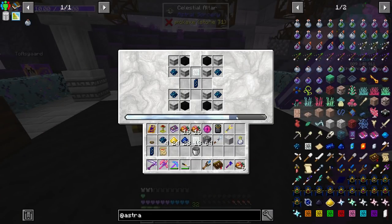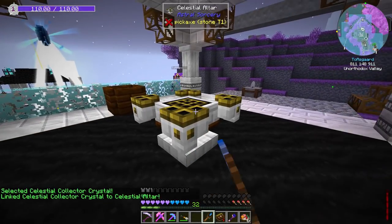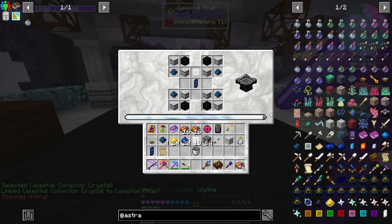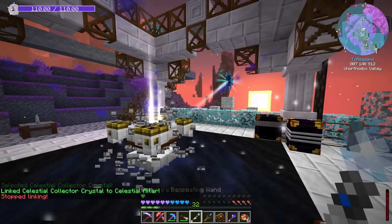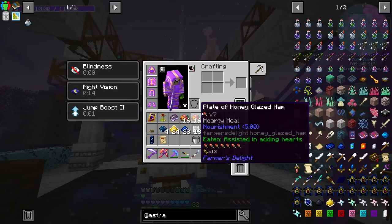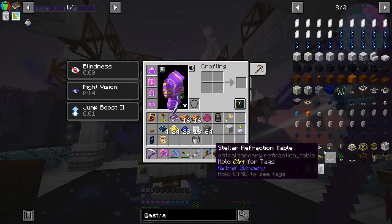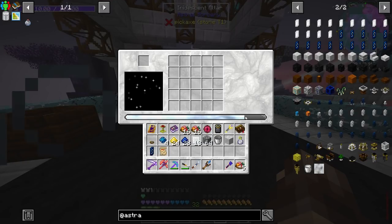Back over here, you'll notice we still need just a little starlight to make our altar. And hopefully this will solve that. So let's go ahead — right click that, right click that. And you can see our starlight now all the way up to here, and we can now craft our final tier of altar. So we're just going to right click that, give it a bit, and then we are going to get our iridescent altar. There is our iridescent altar. Let's go ahead and grab that. That's how much starlight we have in the iridescent altar.